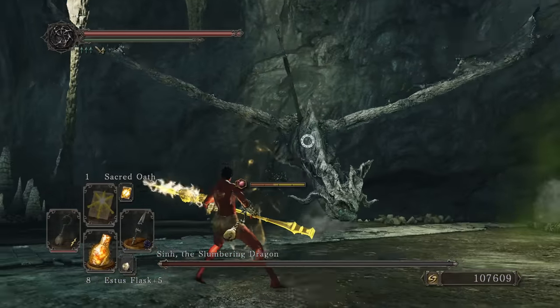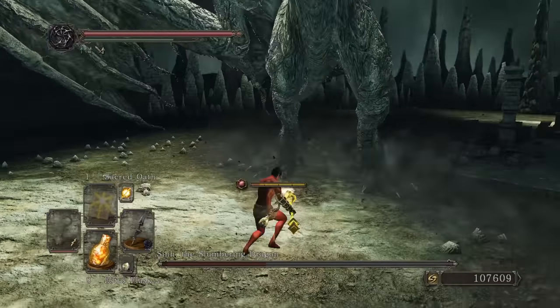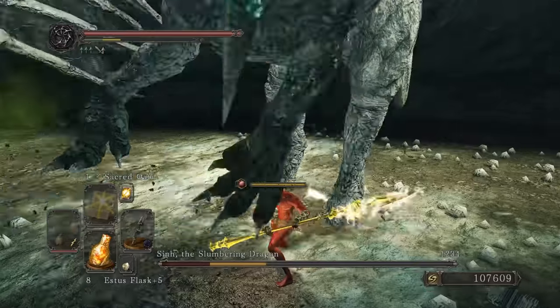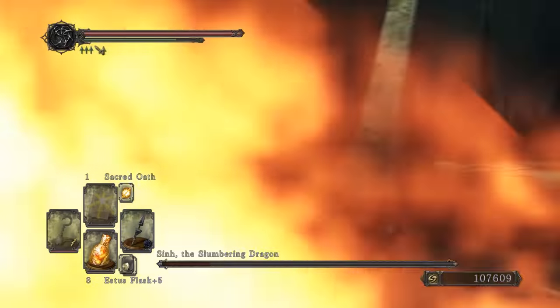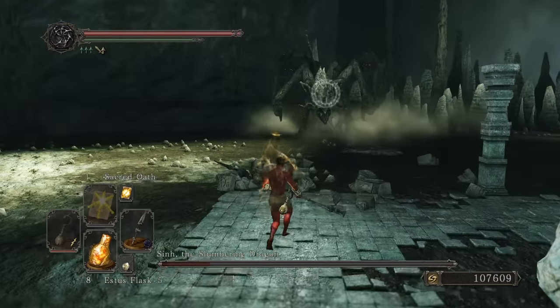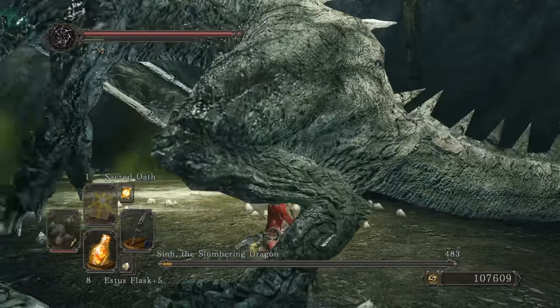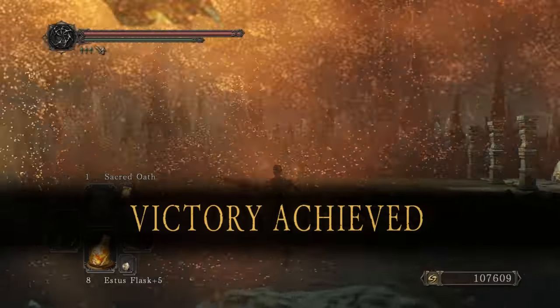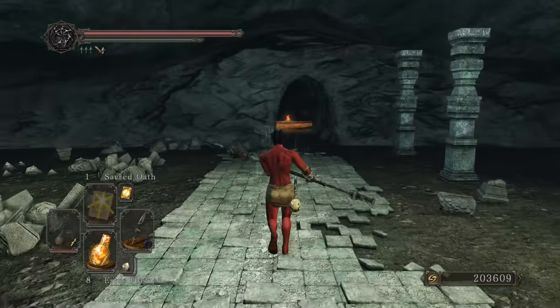Sacred Oath ran off already — dammit. He's not breathing fire now. Took a nice chunk. And Sunlight Blade wore off too. But the double attack lands — saw that. Good enough. Not too bad — on to Ivory!